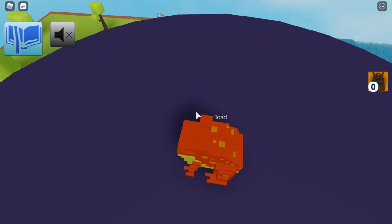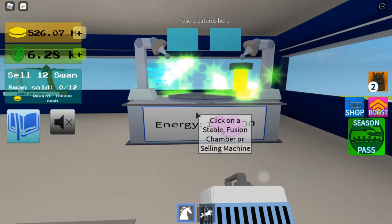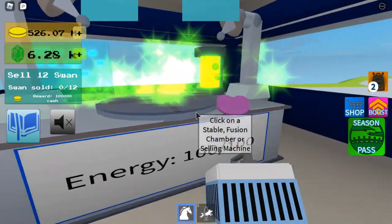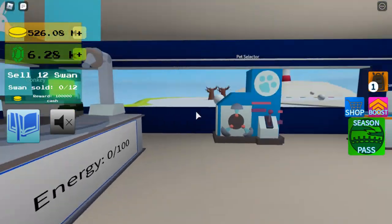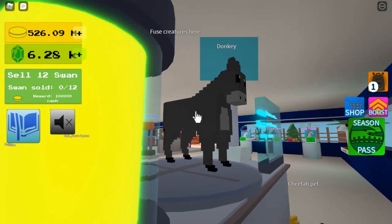And you'll just be able to grab him like that. So here's a fusion for Magic Stardust Zone — to unlock a character there, you're going to need to get the horse and the corgi to then unlock the donkey, which I kind of think is cool.